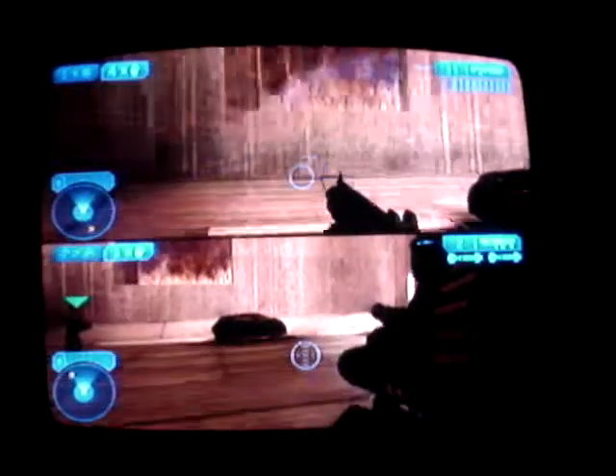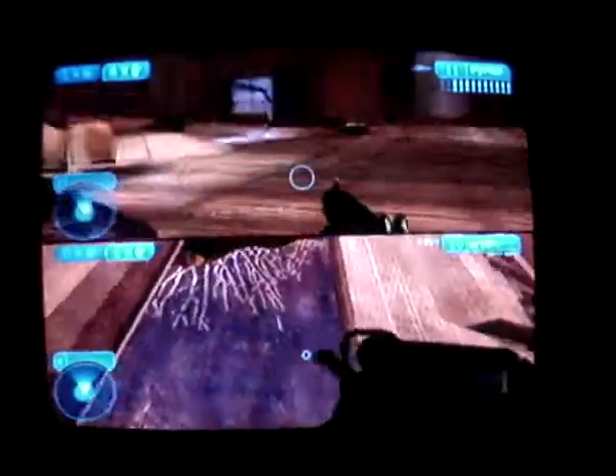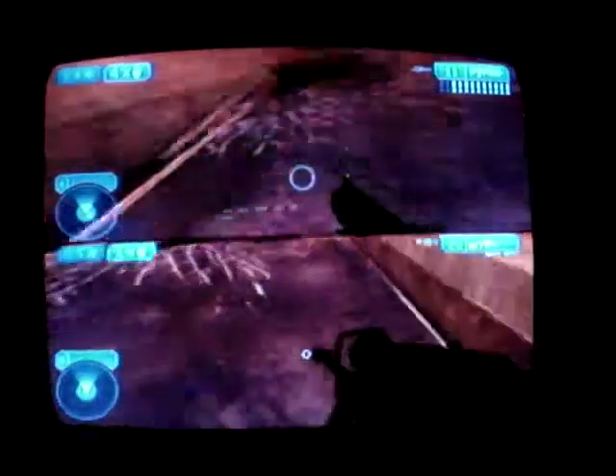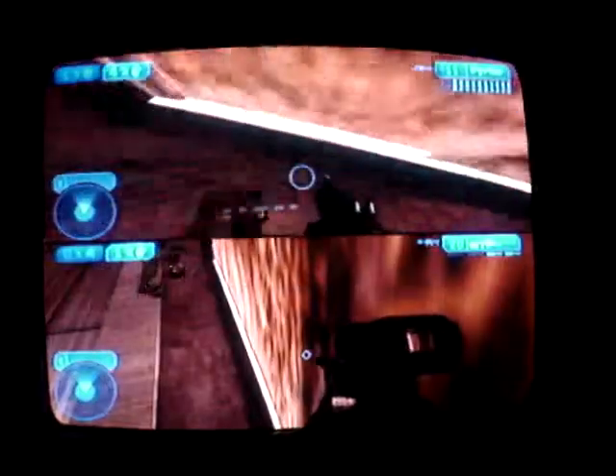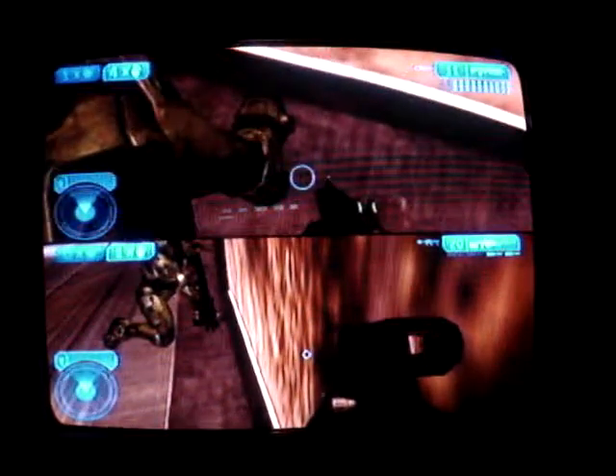What's up everyone, this is Halo Master 025 and I'm going to show you how to get the soccer ball on Metropolis. What you're going to want to do is when you get to this part with this big giant glass that's destroyed, you're going to want to come up to it, crouch down, and then throw a frag grenade at your foot.